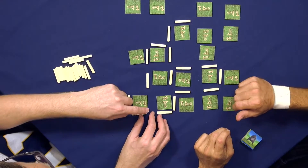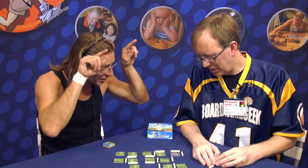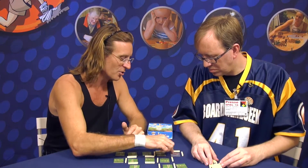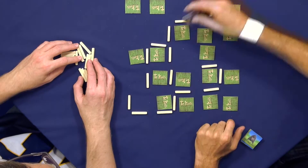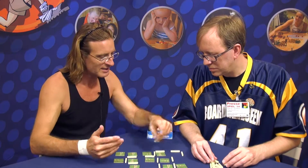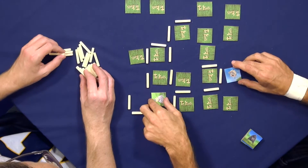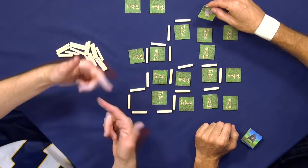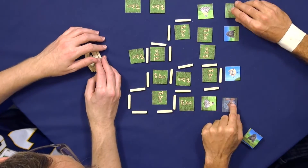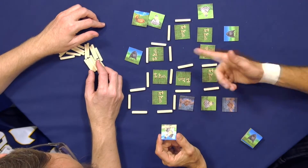One special tile is the ram — the male sheep — that breaks a barrier when revealed. However, it doesn't count as a collected tile; the player still has to reveal two matching tiles on their turn. Another special tile is the shepherd tile, which fixes a barrier — when the sheep player flips it, the shepherd hides one barrier. After the special tile effect, the shepherd can lock again on their turn, and the game continues until the end.